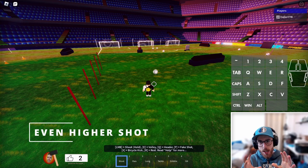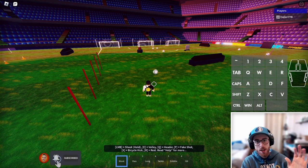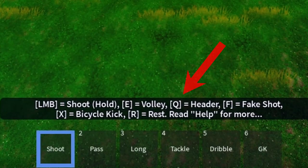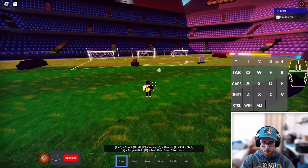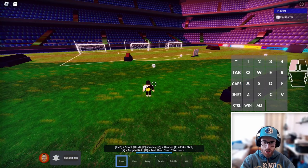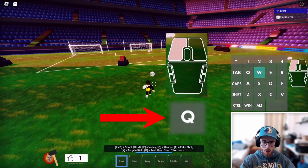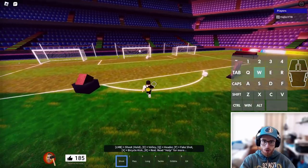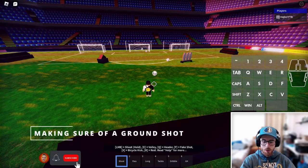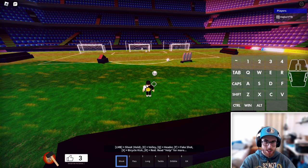There is also a way to go for an even higher shot. When you want anything to go higher, you click Q in the shoot tool. So when I go for a shot, I charge it, then when I hit the ball I click Q — and it goes much higher. When I want to make sure it will be a ground shot, I click the F button after, which makes it go low.